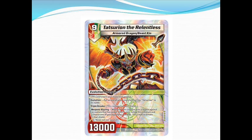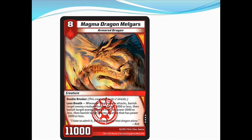You can just clear boards and clear shields. The other preview card is a very rare — one of the five very rares from the new set. It's the level eight fire creature, Magma Dragon Melgars, an armored dragon with 11,000 power, double breaker. Its ability is Lava Breath: whenever this creature attacks, banish target enemy creature with power 3,000 or less, then banish target enemy creature with power 2,000 or less, then banish target enemy creature with power 1,000 or less.